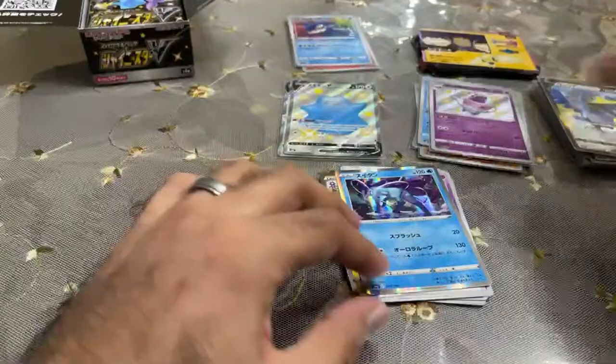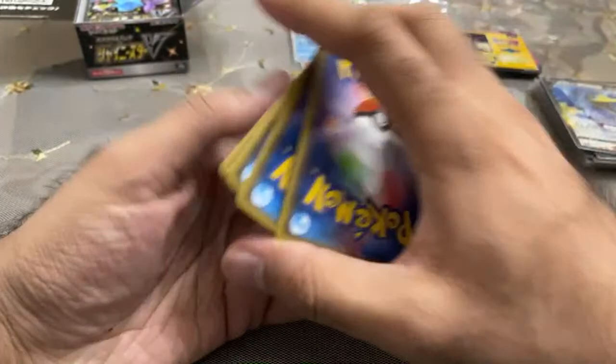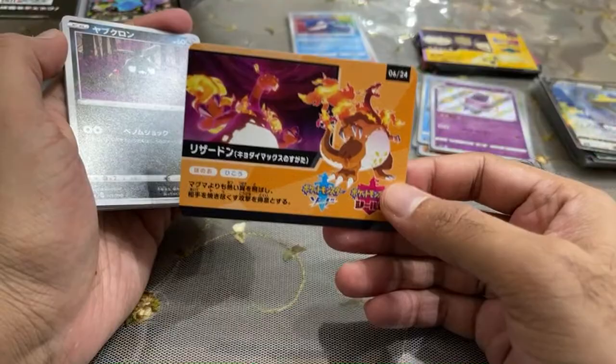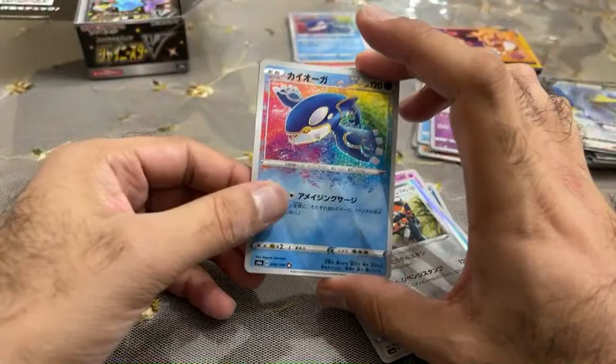Let's see what this box brings us. Are we going to get the third Amazing Rare? We got Kyogre and Reshiram — I don't remember what the third one is. There's the Charizard on the pack — is that a good sign? Another Kyogre, so this is our third Kyogre, and then a Phalanx.